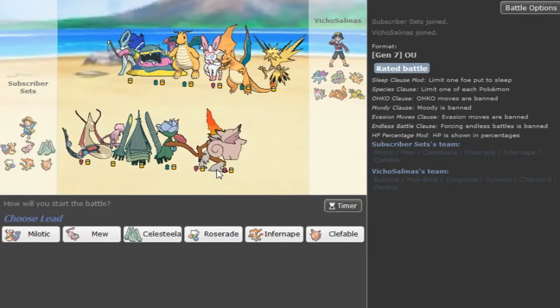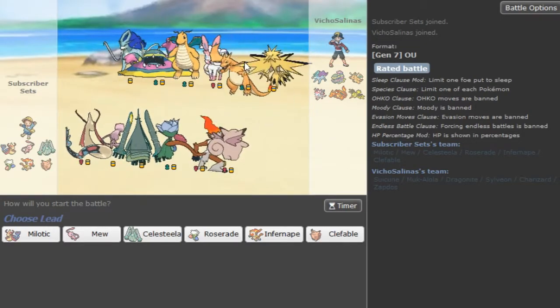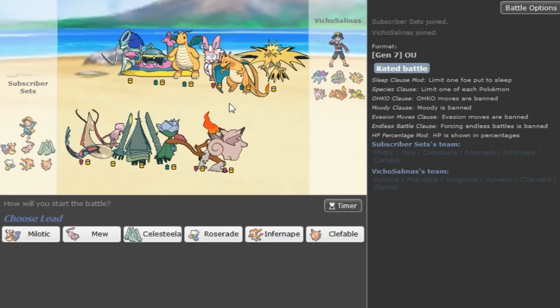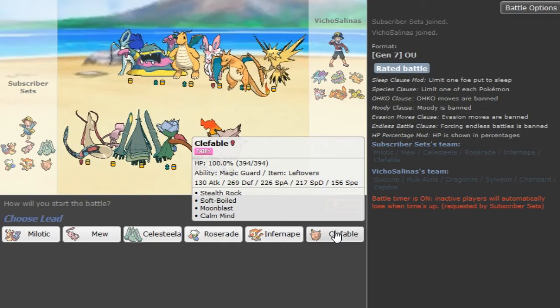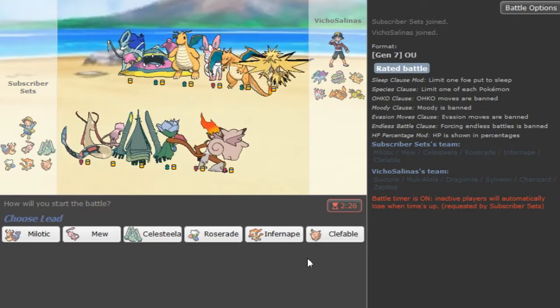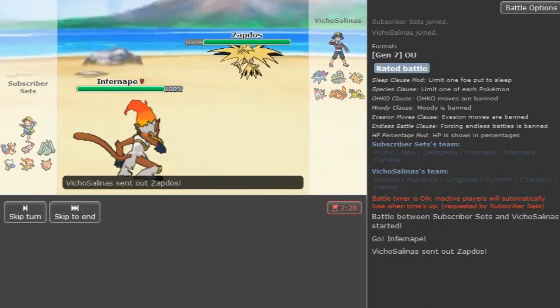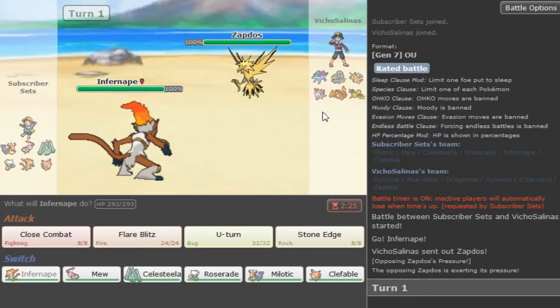We get another Suicune - these kids really are out here. My team looks like a UU team, you guys would probably have realized it by now. I just like to lead with my Scarf Infernape on the low ladder especially when I don't want to think too long. This is bad.